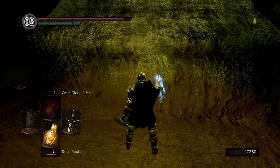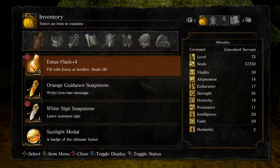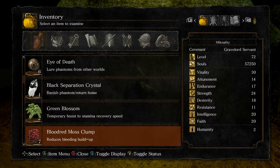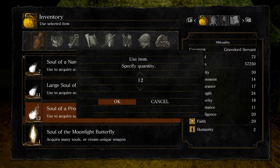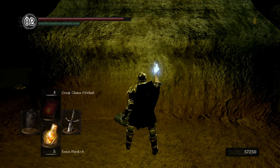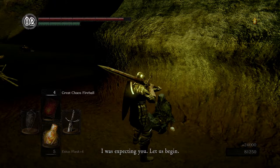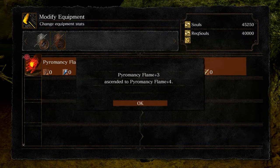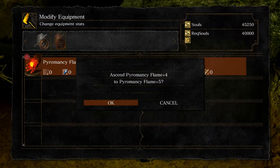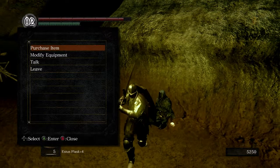Let's use all these. Getting close — let's just use one more set of souls, maybe. Let's use our proud knight souls. Definitely diminishing returns, as you can see, but this should get us to plus five at least. Four and five for 40,000 souls. And that's it — nice. So we now have a fully upgraded pyromancer flame.